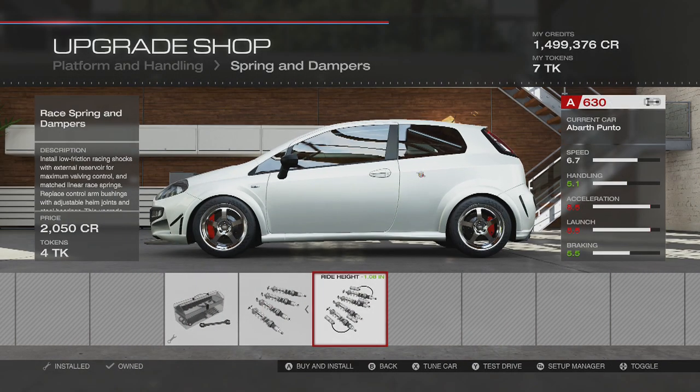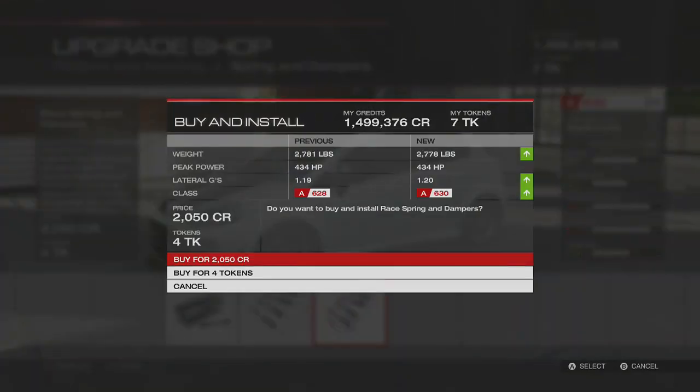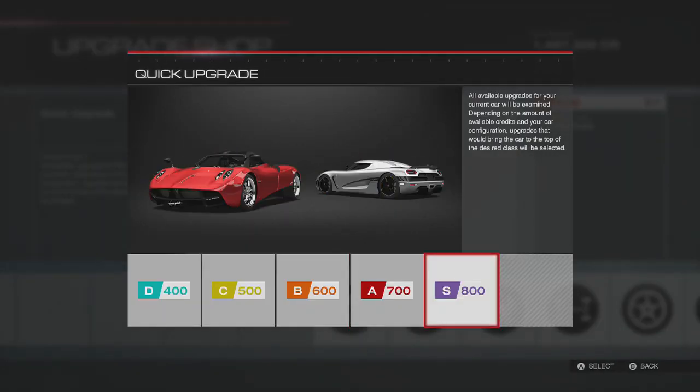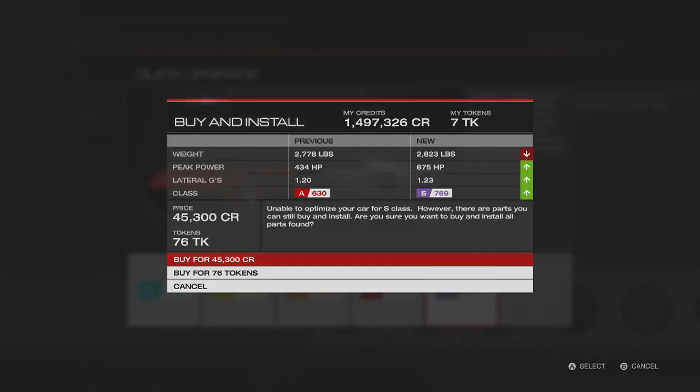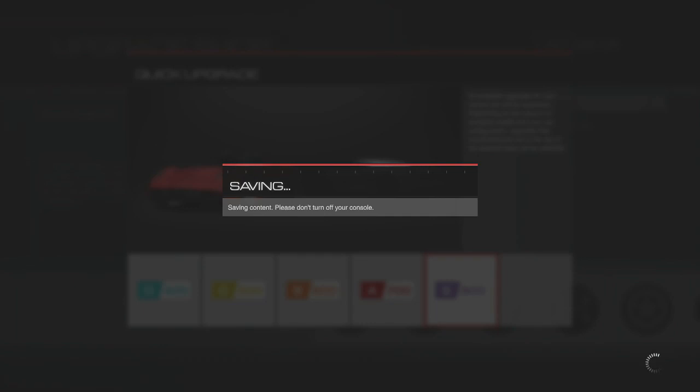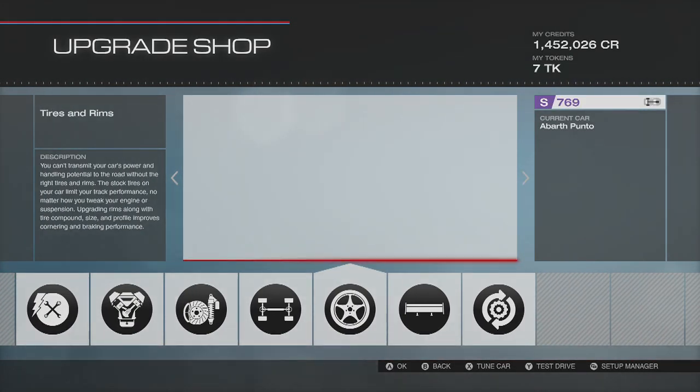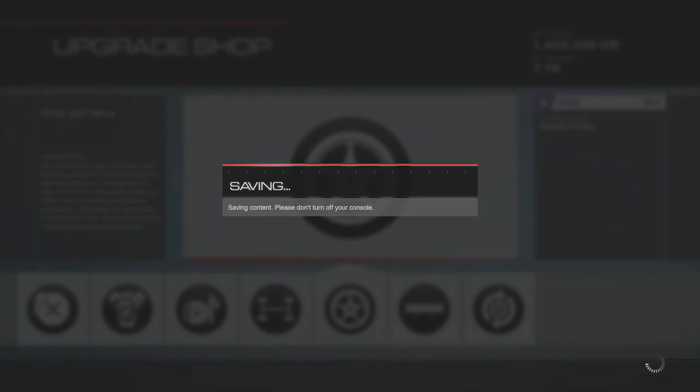Suspension — that's not that much, but it still looks dope. Especially with those fist rims on there. In terms of engine, let's just go quick upgrade, which we should have done already. We're going to bring this... oh my God, yo — 875 horsepower. That is completely maxed out. That is an S-Class Punto right now. Oh my god, this thing is going to be absolutely banana sandwich.